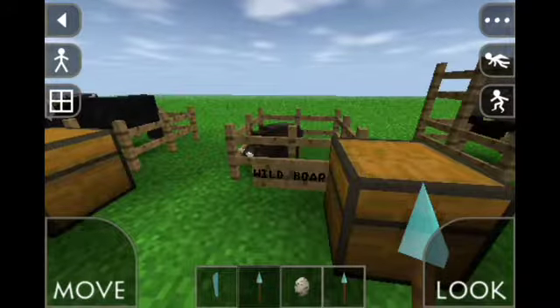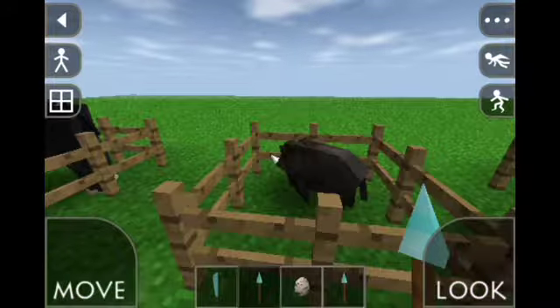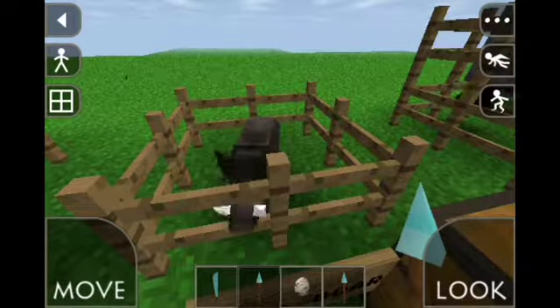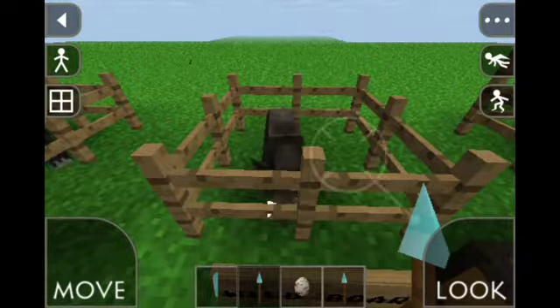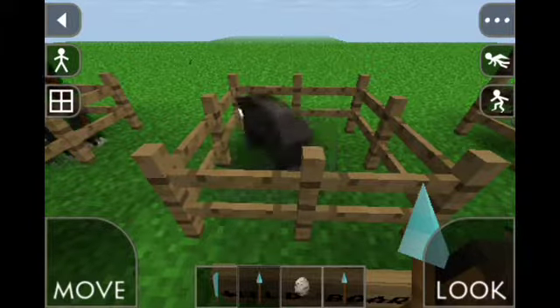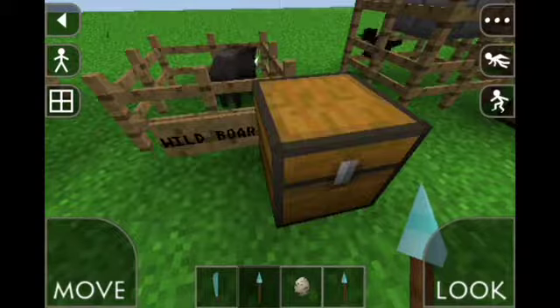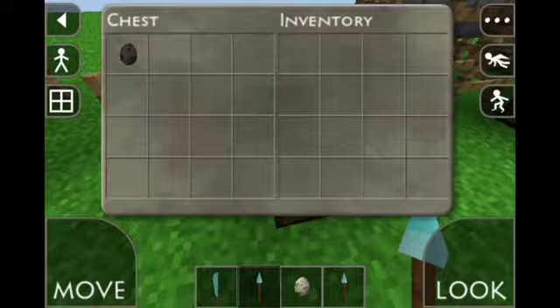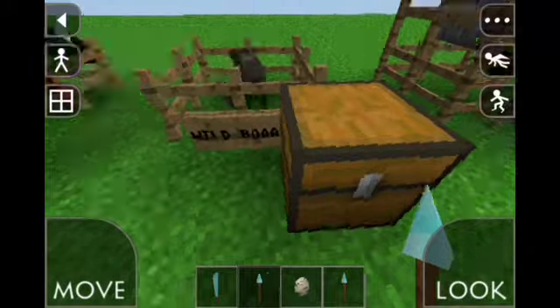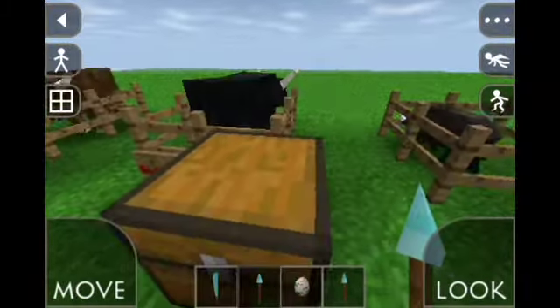Next one is the wild boar. I really like the model for this — it's really realistic. You can kind of go hunting and throw spears at them. Spears do break off, which I don't really like. This is the spawn egg. I think we'll probably have time to look at one more animal and then I'll finish the video.